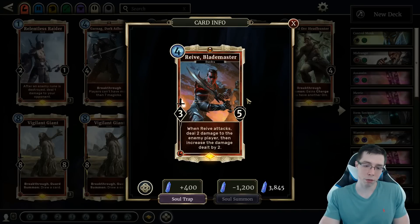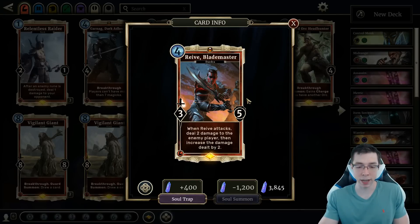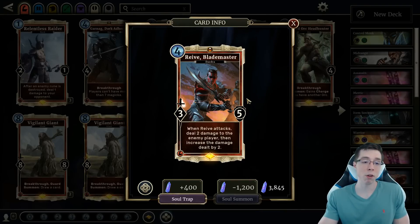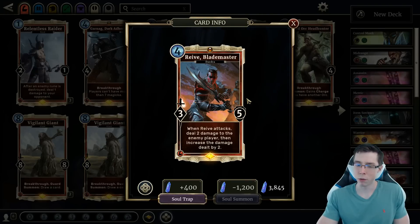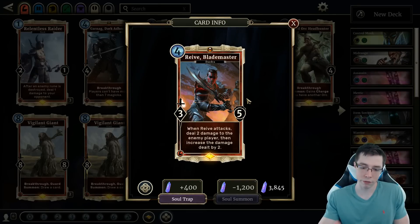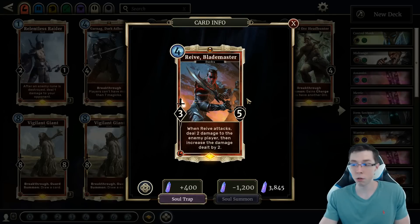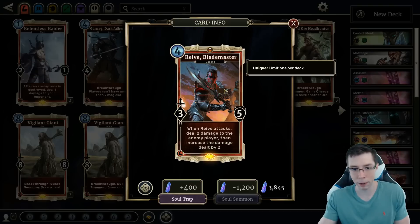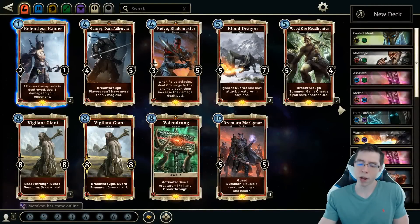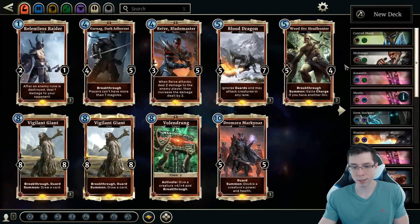Reeve is a card that did get buffed to a 3-5. You see this card not being included sometimes for space constraints. But Reeve is a good card — now that it's a 3-5 and doesn't get Executed, it can just sort of win you the game by itself. I wouldn't rush to craft this card. I think for an aggro deck, Relentless Raider is infinitely more important. But if you can get your hands on a Reeve, it won't make any red deck worse. You'll see it in a lot of Archer lists, a lot of Battle Mage lists, a lot of Crusader lists. It's just a really powerful effect that can snowball and get out of hand. Basically, in red: Relentless Raider is a priority. Blood Dragon is probably a priority. Reeve is probably a priority. And if you want to play Orcs, Headhunter is a priority. If you don't want to play Orcs, just don't worry about crafting Wood Orc Headhunter.